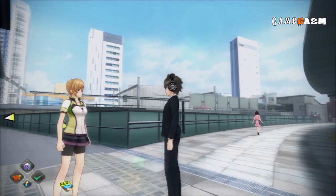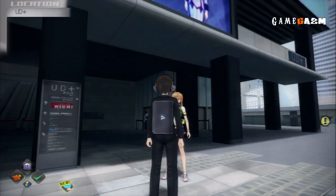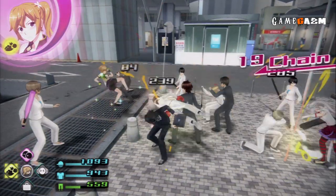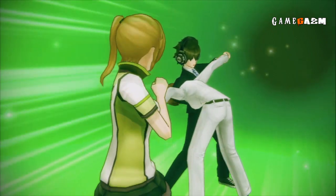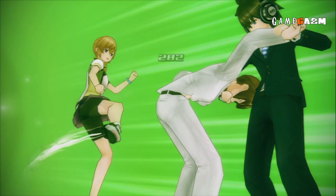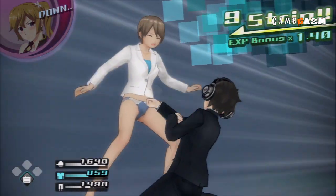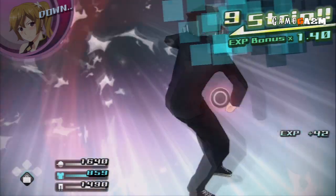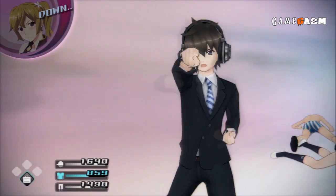You have a partner with you most of the time and you can swap and change who you go out on patrol with by talking to them at the bar. Apart from being handy in a fight you can also team up with your partner and perform a dual strip. A special animation plays when you use this special attack and it's different depending on which character you are partnered with. All are over the top and genius.